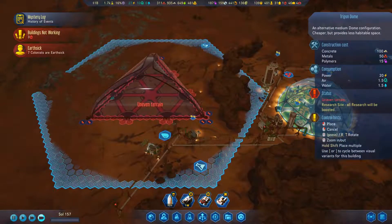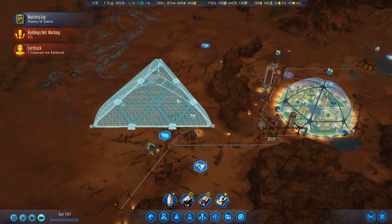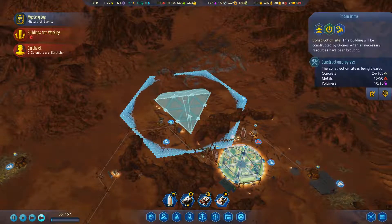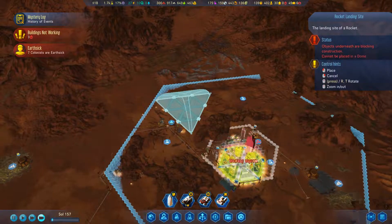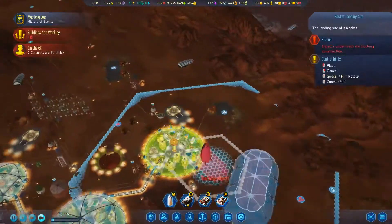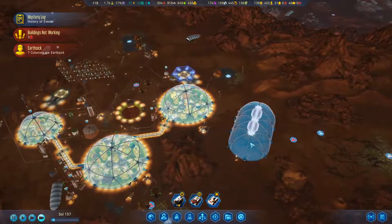There we go - we'll use that as room for a spire, so we can get the science spire, and it will reach both these buildings. So that's great. You are bringing drones, so you can be pretty much piled anywhere and that's going to be fine.